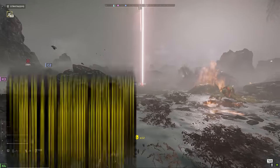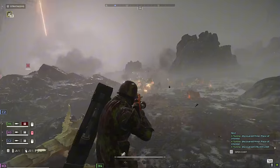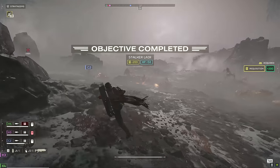Pay attention to how short these cooldowns are. The Orbital Gatling — I think it's only an 80-second cooldown but it's like a 15-second duration — so it's incredibly short. It's almost always up whenever you need it. C2 and I are able to clear that out and get back to the primary.